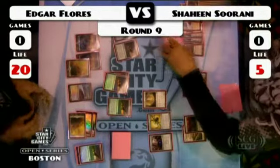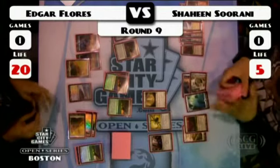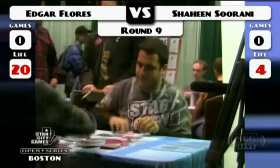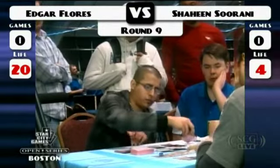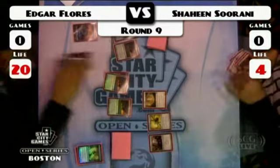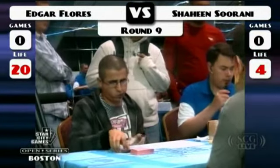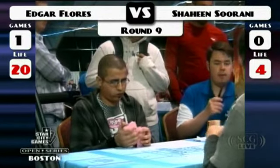Did we get another sword there? That's Edgar's second sword. Unlike last round where we saw two decks that only ran one main deck sword, Edgar's still running the pair of swords. I agree — the sword's too good. And there's a Spell Pierce, and Shaheen's got to pick it up. Nothing to do.